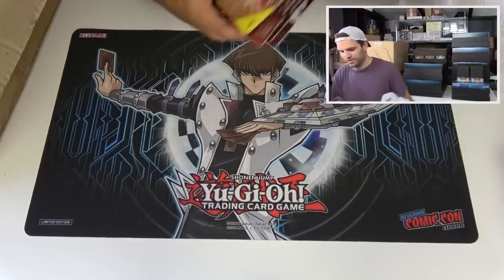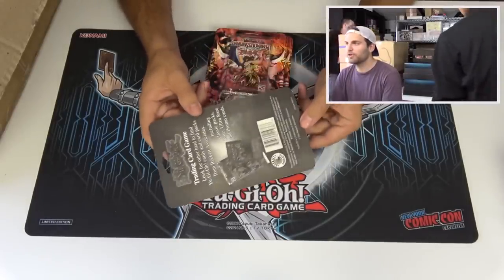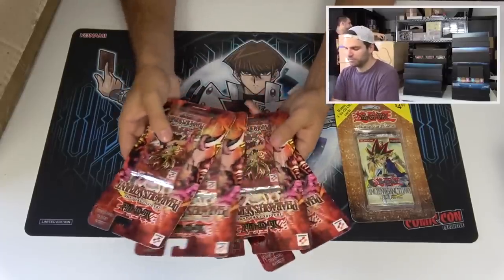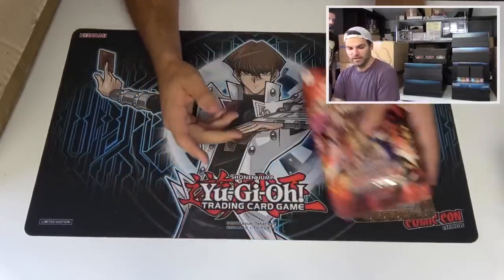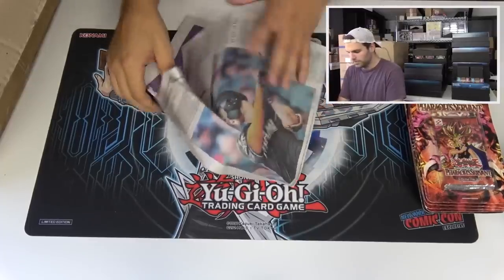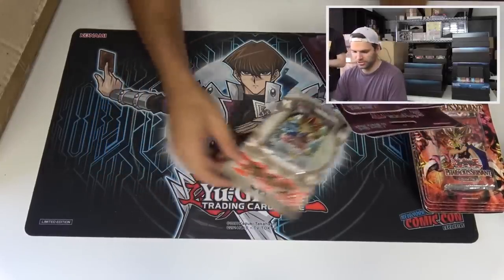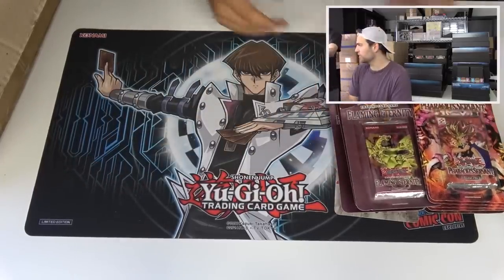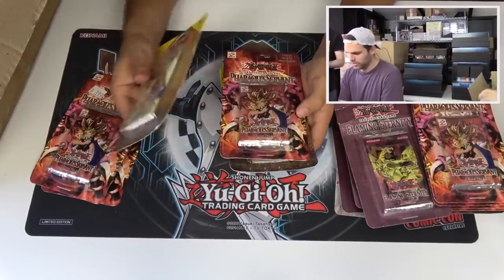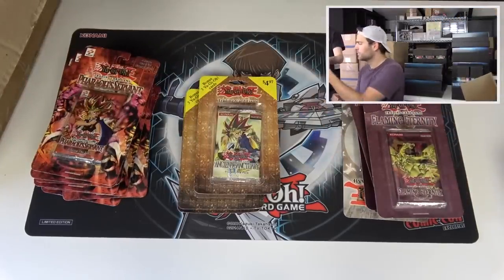Here we go. First off we have loose packs. Our first one's Ancient Sanctuary with cards in the back - includes an Ultra Rare promo card, they're promoting Obelisk the Tormentor. Four Pharaonic Guardians Blister Packs. This is the kind of stuff we want to open for videos. We also have an upside-down Metal Raiders Blister Pack - English edition for Europe, maybe. Flame Eternity, three of those. More Pharaoh's Servant. Ancient Sanctuary again with a card in the back - multiple Ancient Sanctuary packs.